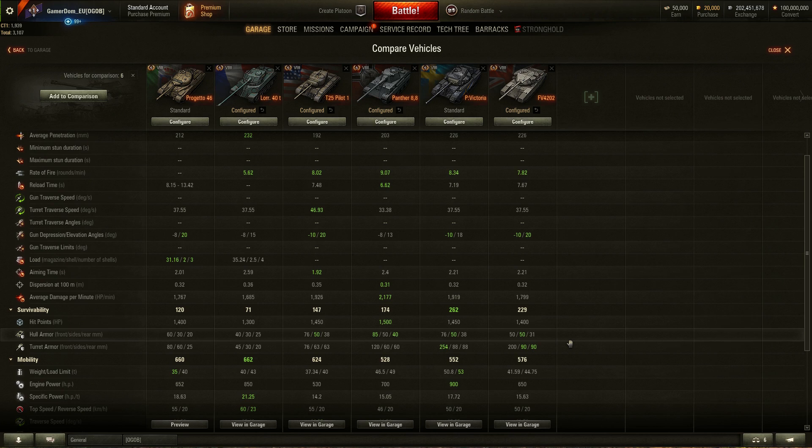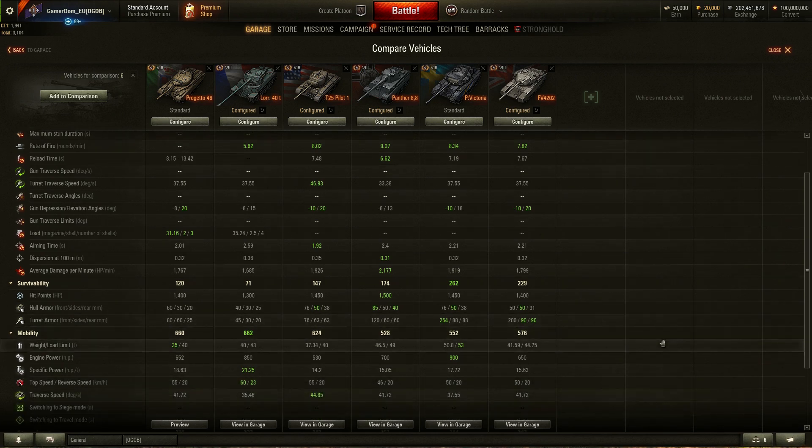The armor was described as pretty much garbage on the Progetto, but it's actually better than most of its rivals. Hull-wise, 60/30/20 is better than the Lorraine, only slightly worse than the Pilot, slightly worse than the Victoria, and better than the FV4202. This matters because the Lorraine's 40mm of frontal hull armor can be auto-penned by anything 121mm caliber or higher. But 60mm means you'd need a shell of 180mm or more to auto-pen the Italian's hull — so that's a meaningful advantage.